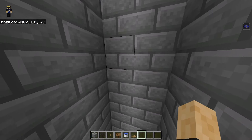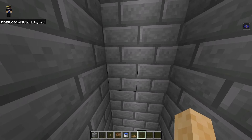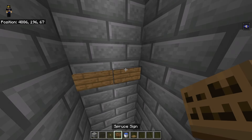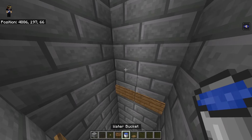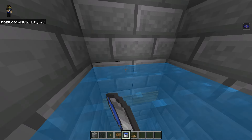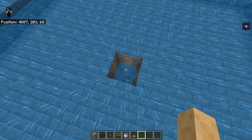Come down here and go down four blocks: one, two, three, and four. Put a sign right here and do it on both sides. Then go ahead and put a water bucket here and a water bucket here. This makes it so when creepers fall from the top height they don't die right away and you still get their XP.